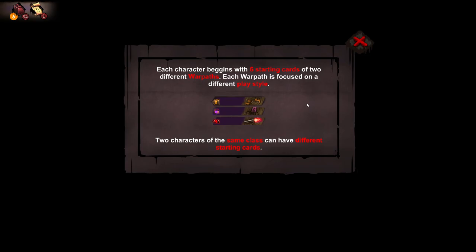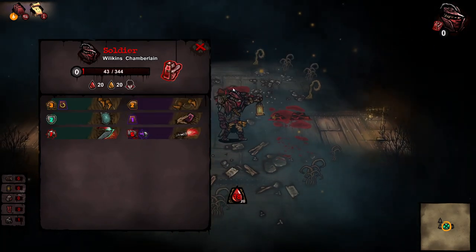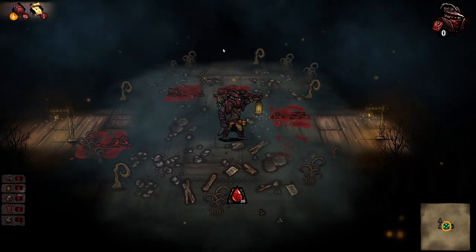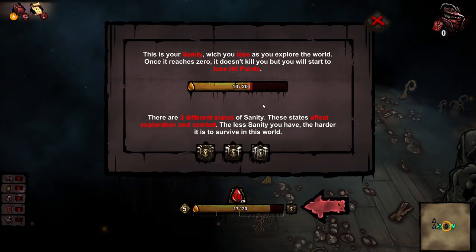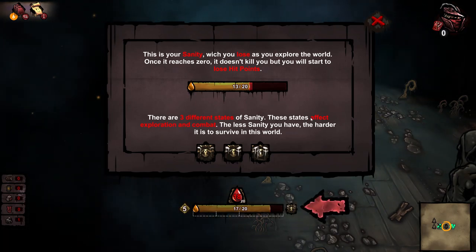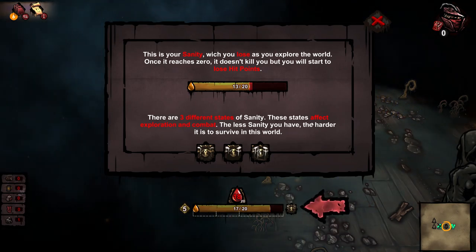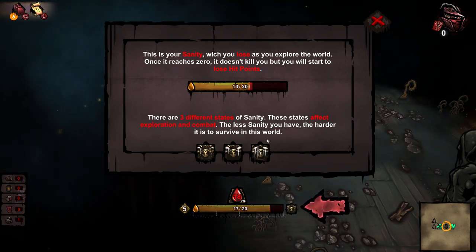Starting with cards, two different war paths — each war path is focused on a different play style. Two characters of the same class can have a different starting card. Is that just saying that's what my cards are? I quite like this deck. I mean, I didn't have to use jump at all in that but I could see it being beneficial. This is your sanity, which needs an H. You lose it as you explore the world. Once it reaches zero it doesn't kill you, but you will start to lose hit points. There are three different states of sanity — these states affect exploration and combat. The less sanity you have, the harder it is to survive this world.